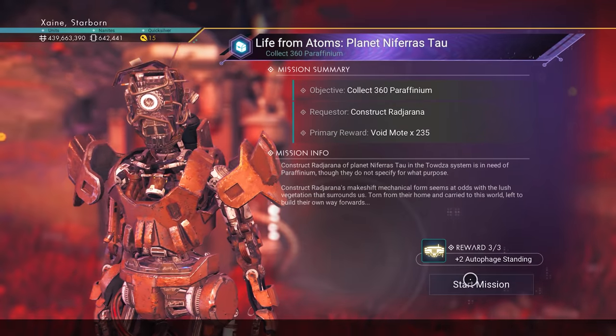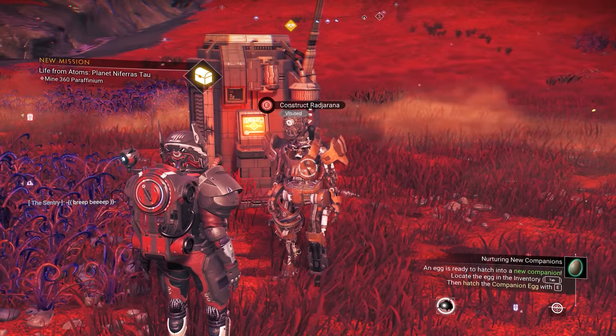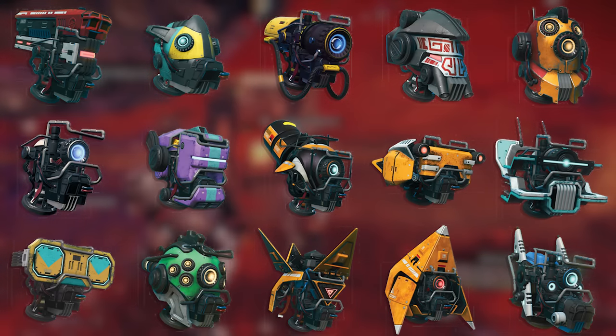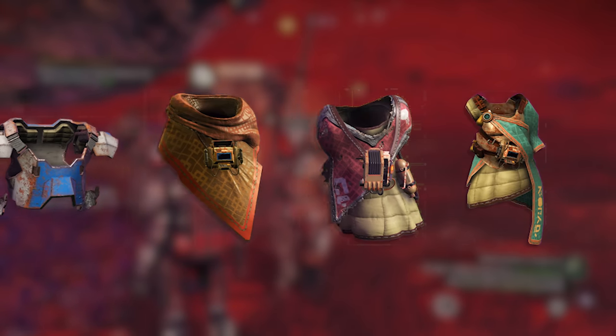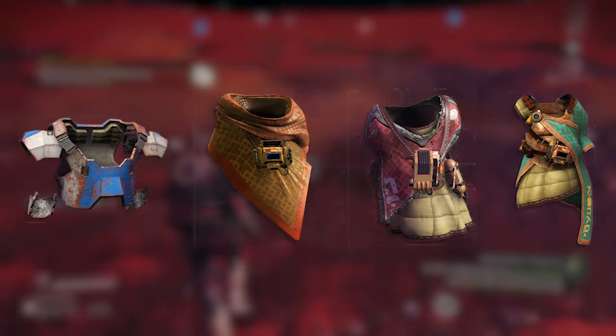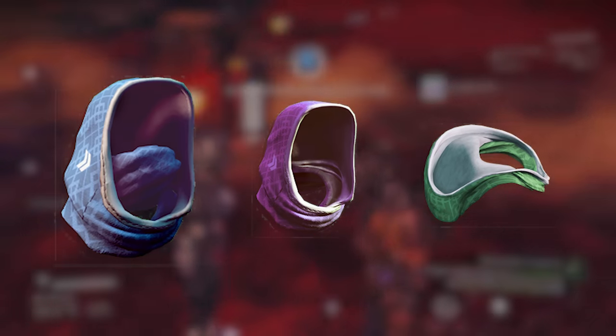You may be wondering why you'd want to farm so many motes. Here are all the things you can buy with them. There are 15 head customizations for your character, including a synthetic Gek one. There are 4 armor customizations — an armor, a cloak, a wrap, and a drape — and 3 head cloth customizations: a hood, a scarf, and a facial mask.